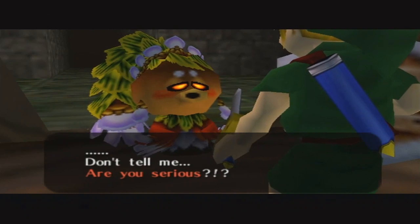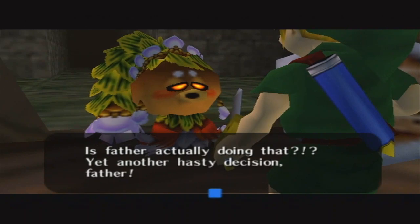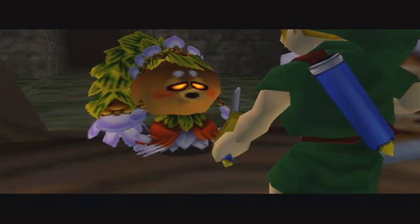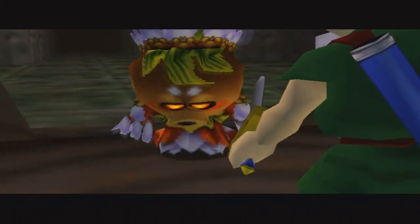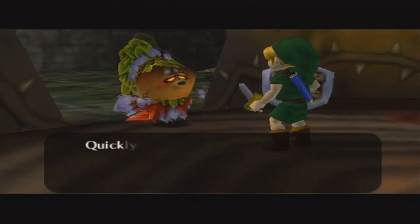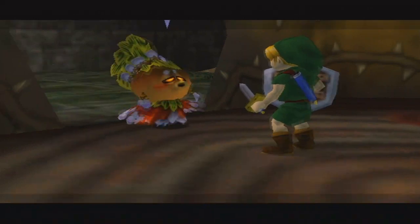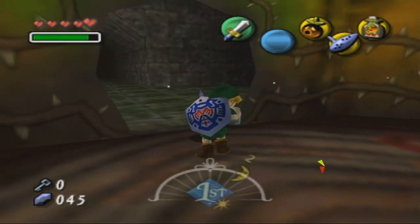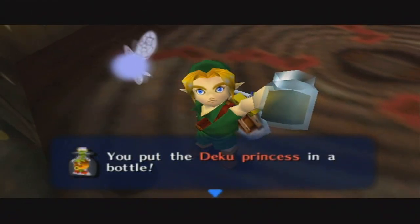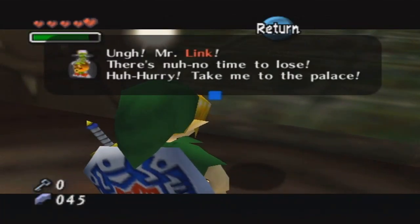Yet another hasty decision - Father! We haven't any time to lose. Quickly, Mr. Link, could you please carry me to the palace? I'm gonna put you in this bottle because you'll totally fit and it totally makes sense - I'm not gonna question it. And her shadow is still there. You put the Deku Princess in a bottle - it's a tight fit but she says it'll be fine. Wow, I never noticed that - your shadow is still there.